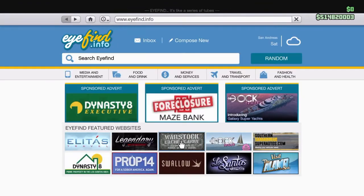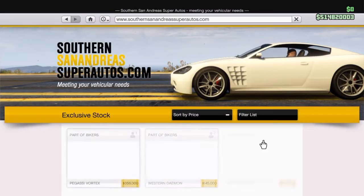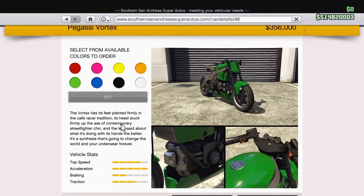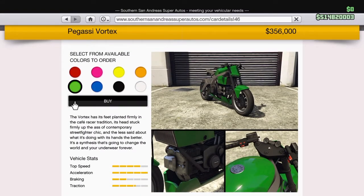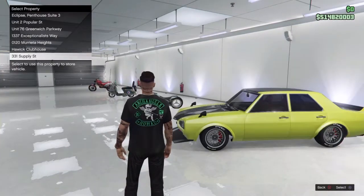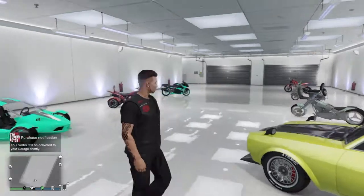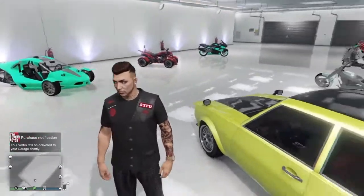Definitely here. Here there's the Pegasi Vortex, A.K.A. the Alien Bike. Let's see what this thing can do. It's one of my garages.